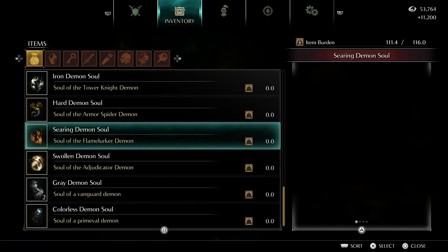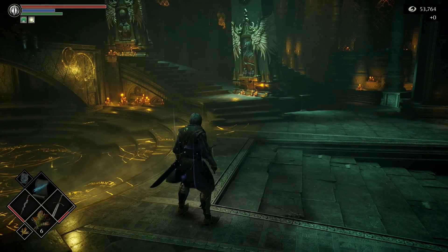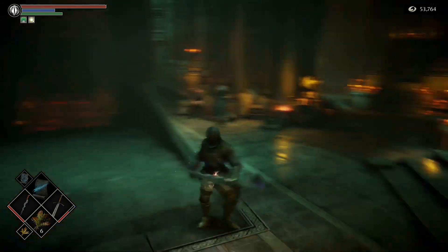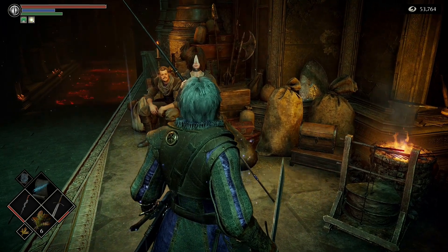We'll save the rest of these. The Soul of the Flame Lurker Demon — it used to be called Red Hot Demon Soul, now it's called Searing Demon Soul. This is the one we can give to our blacksmith. Let's go ahead and level up.